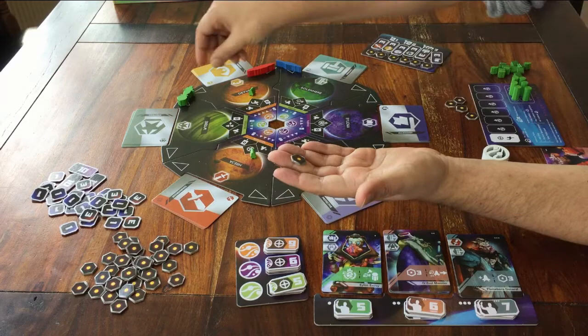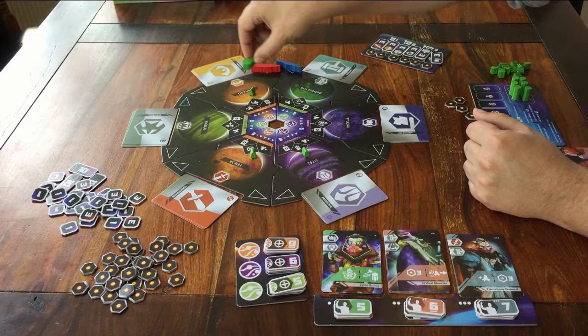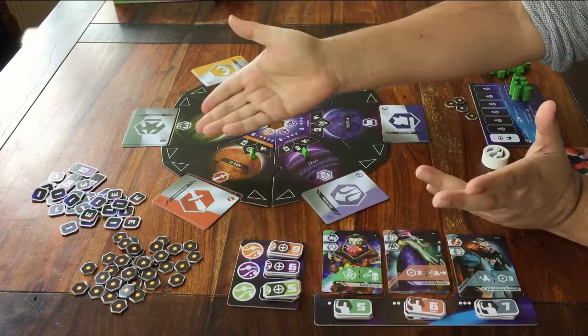For example, my green ship is over here and I want to get to this planet. So I move one, two, three. The first step is free, but I took three steps in total. So I pay two of my energy tokens back to the supply. That's one way to move.